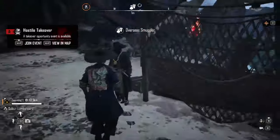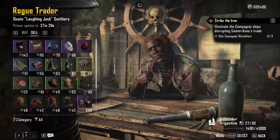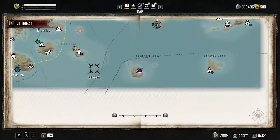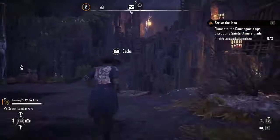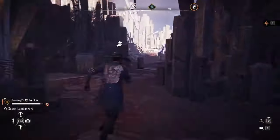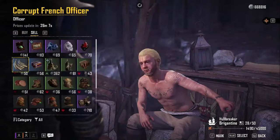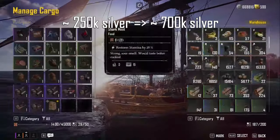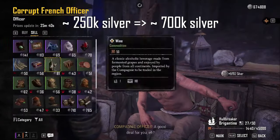Now we just have to get one of each commodity in our cargo and talk to every NPC until we find one with two green arrows. For the less patient, you can settle for one arrow, but it doesn't take long to find two green arrows generally. For the brave ones, you can take your ship and go to settlements and forts to see how much they offer. Beware that prices reset every hour, so NPCs who bought your commodities once for a great price won't necessarily offer the same price next time. This way I sold all the commodities I gathered during the beta for 700k silver instead of 200 to 300k.